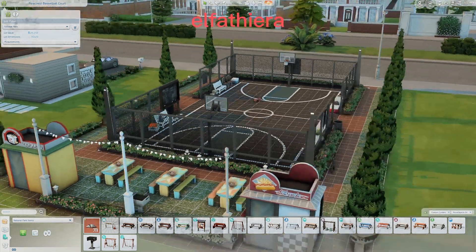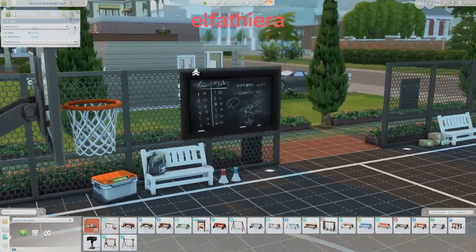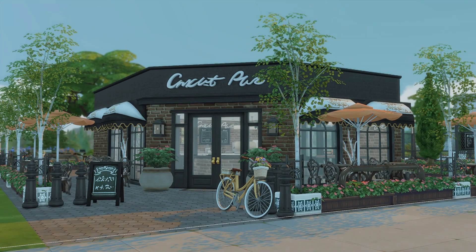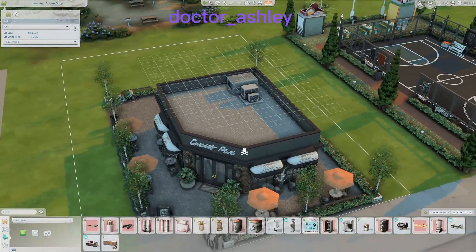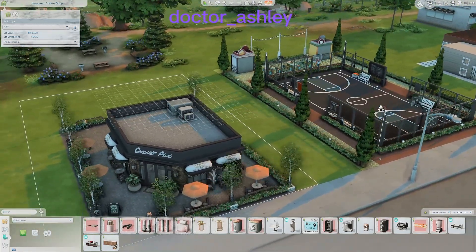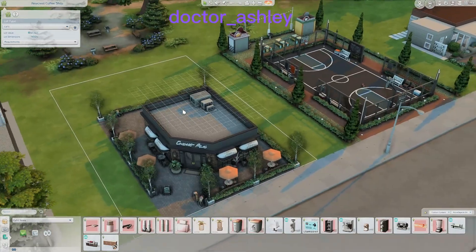It's a really really nice hangout spot. It's so simple but really realistic and helpful because I have a hard time finding stuff for my sims to do. There's even a little scoreboard — that is so cute. This next lot is actually a coffee shop by Dr. Ashley. I love Dr. Ashley — if you haven't seen them on YouTube, go check their stuff out.